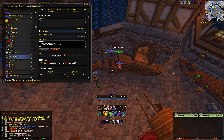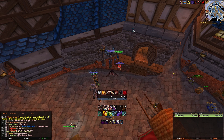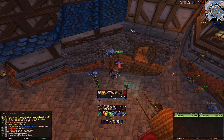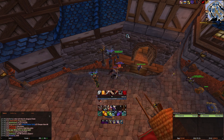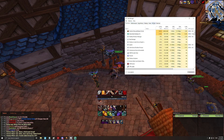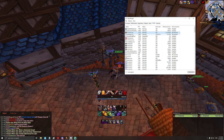These addons — like WeakAuras — make sure the Ascension launcher is closed because it's doing a lot of background checks, checking if the client needs to be updated and all that stuff.